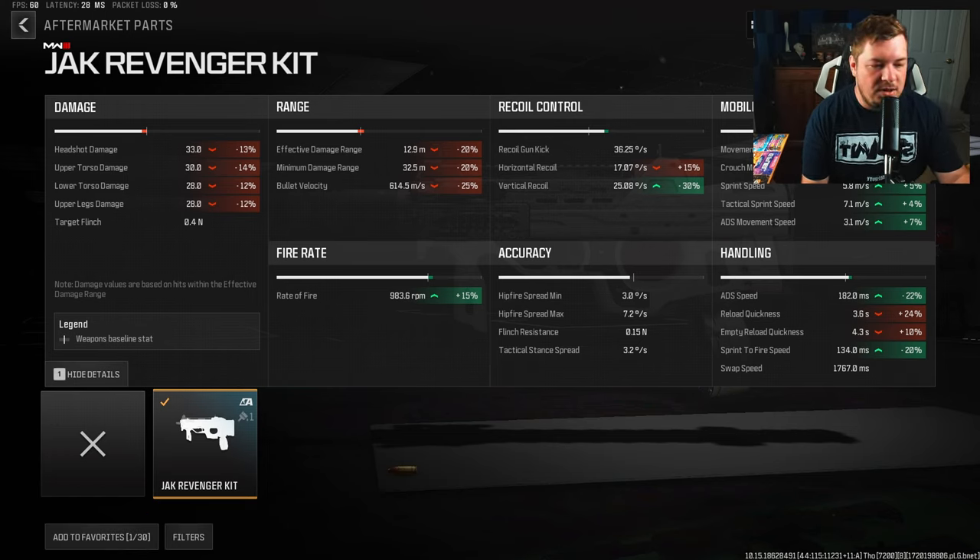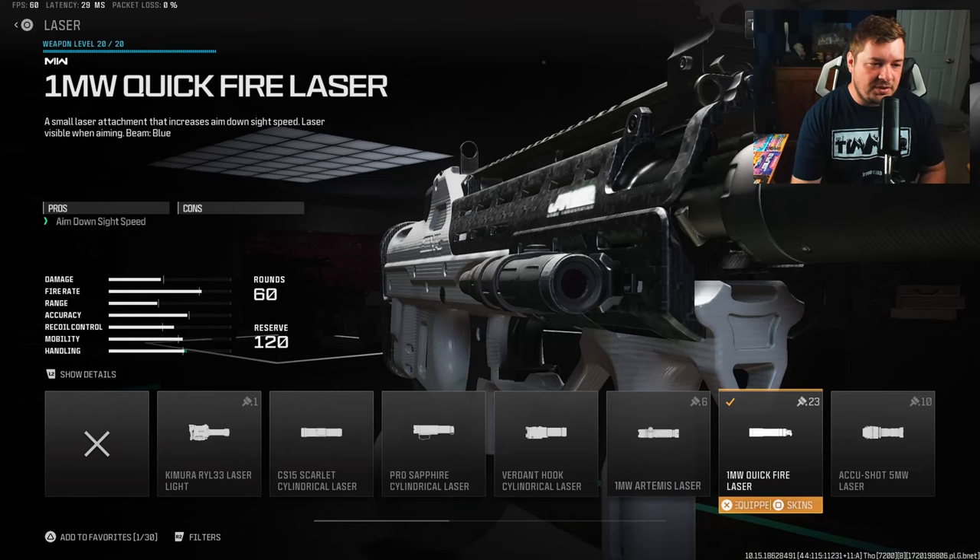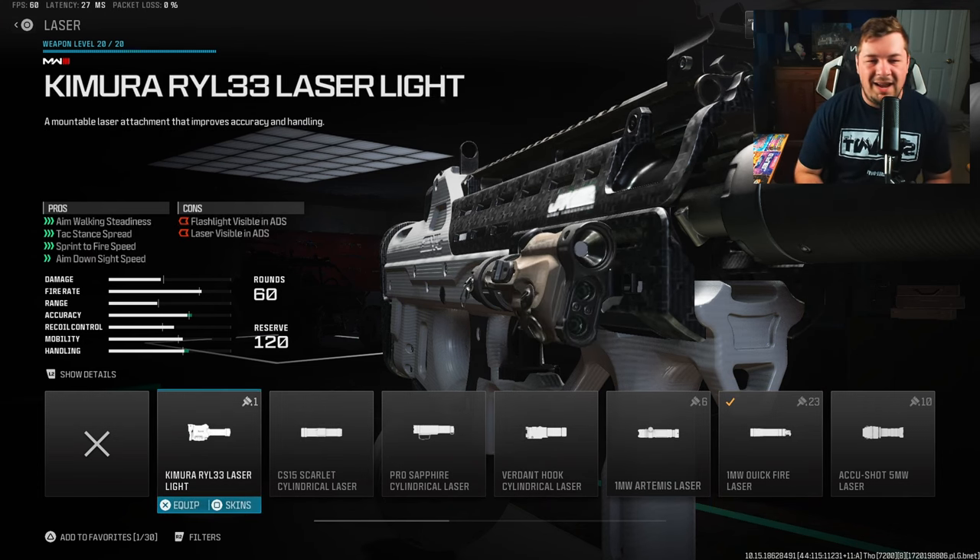The most important stats are ADS at 22% and sprint-to-fire speed at 20%, giving you SMG-like mobility. For the first attachment outside of the kit, the Quickfire Laser gives ADS speed at the sacrifice of nothing — 5% ADS. I prefer lasers that aren't visible in ADS or hip position since they make you easier for enemies to find. If you need to reload quickly with your laser sticking out, enemies will spot you fast.